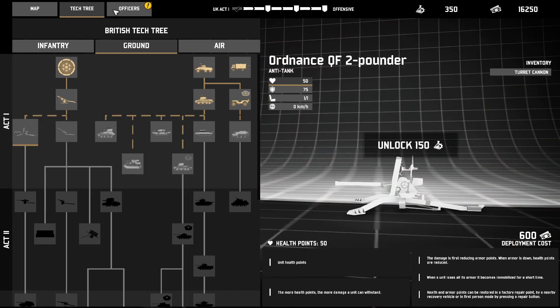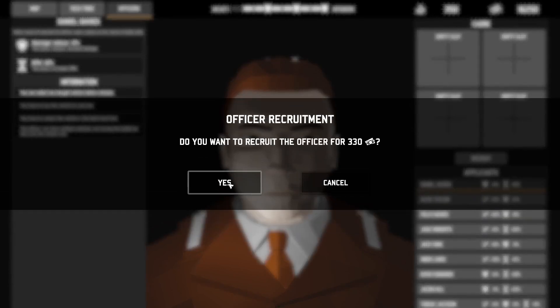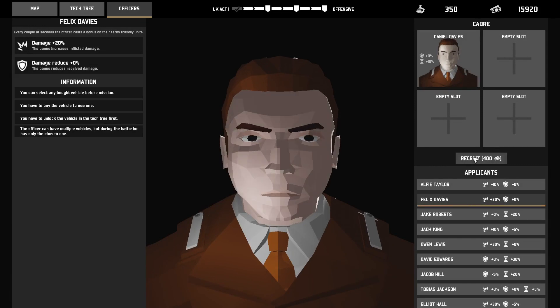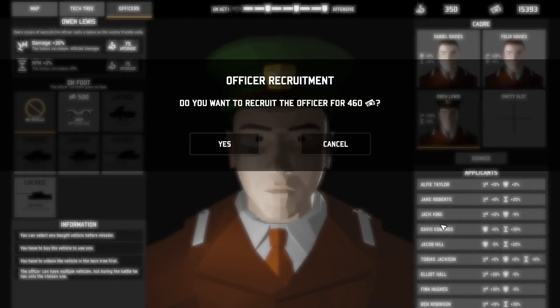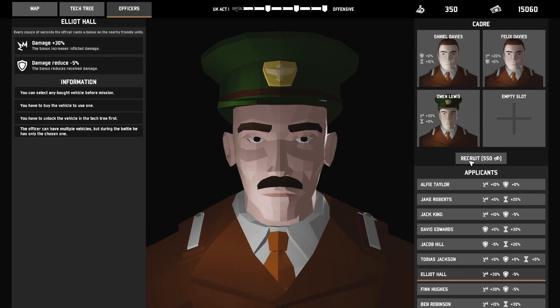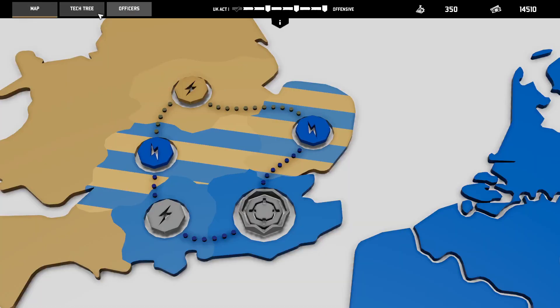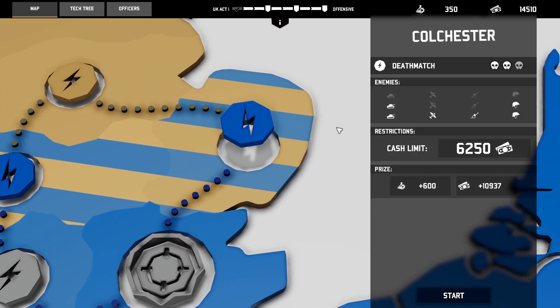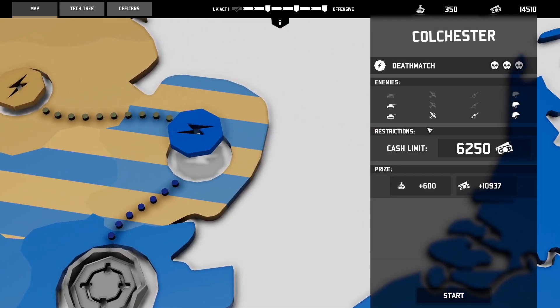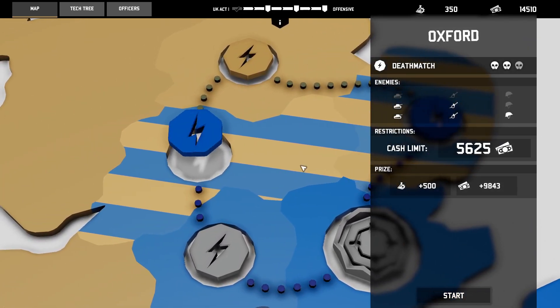Anti-tank — I completely forgot about the generals, or the officers, however you call it. Okay, so they have planes in this one and they don't have it in this one.